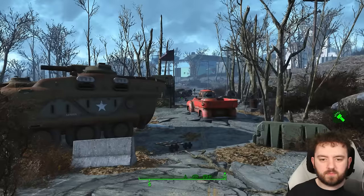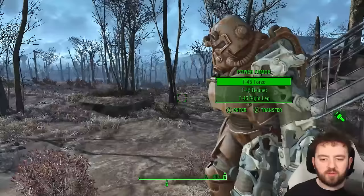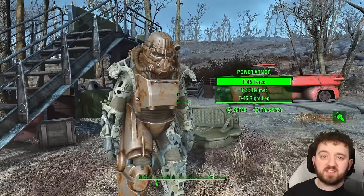Just when you're on your way to Shaw's High School, you can come across yet another Power Armor suit. This time it is usually just a frame, so if you are lucky you might get a part or two — but it can be X-01. Once you fight the Mr. Gutsy, this armor is yours, located right here.